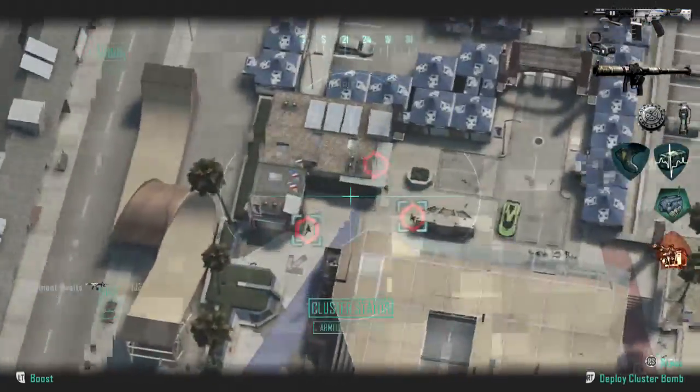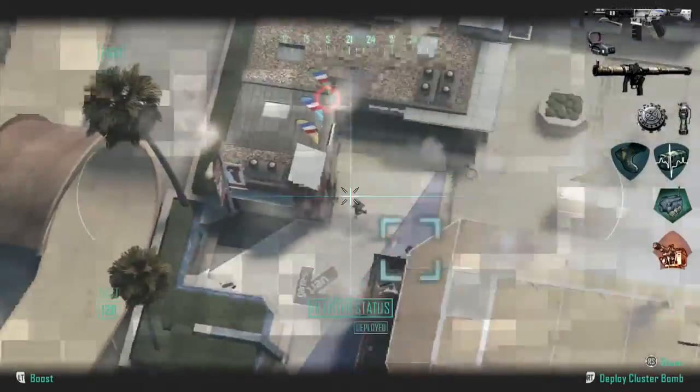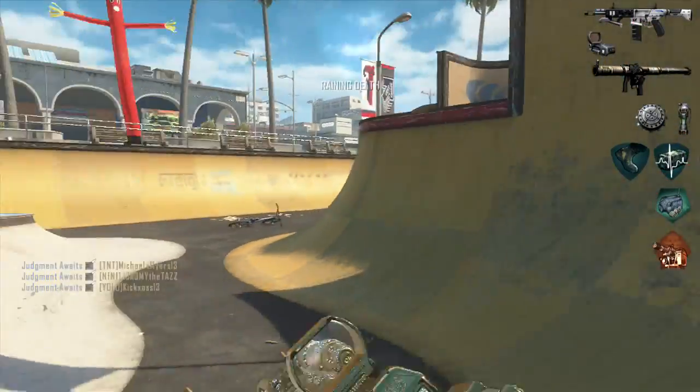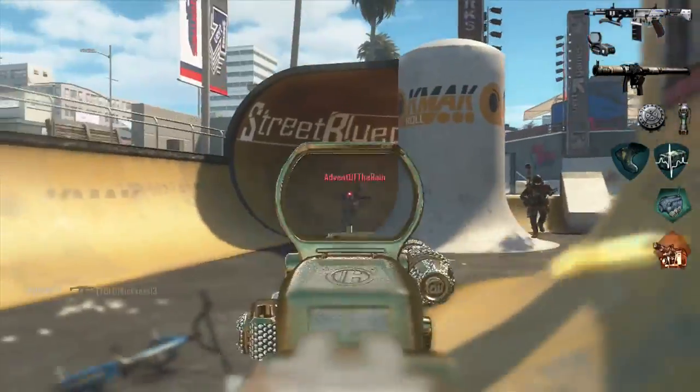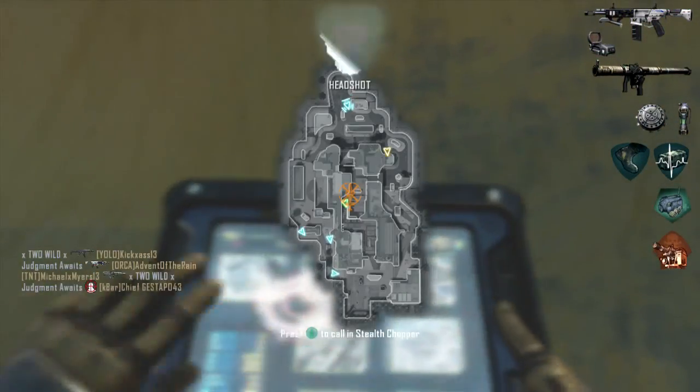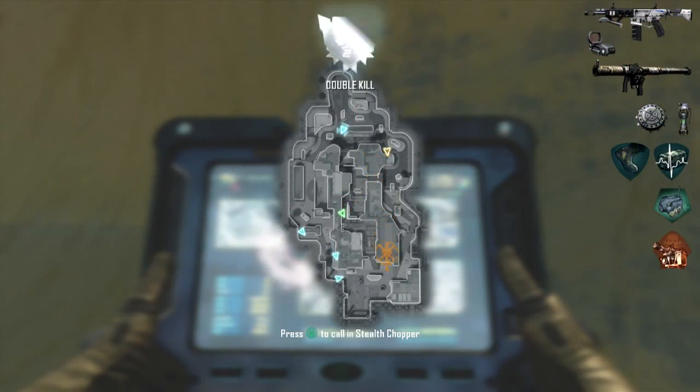Now because I'm not running Ghost for one of my perks, I have the SMAW so I can shoot down those UAVs. It also kind of takes the place of a frag grenade or a Semtex grenade — I can shoot it up into a window where people might be camping or into another area like I would throw a grenade. That's why I really like the SMAW.